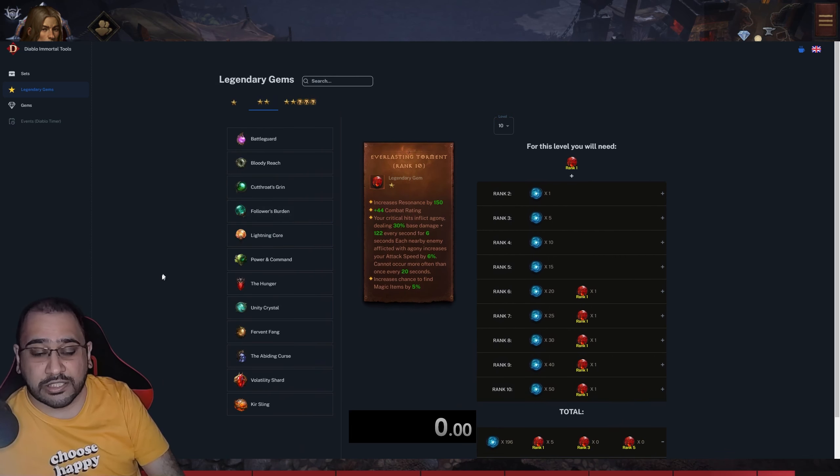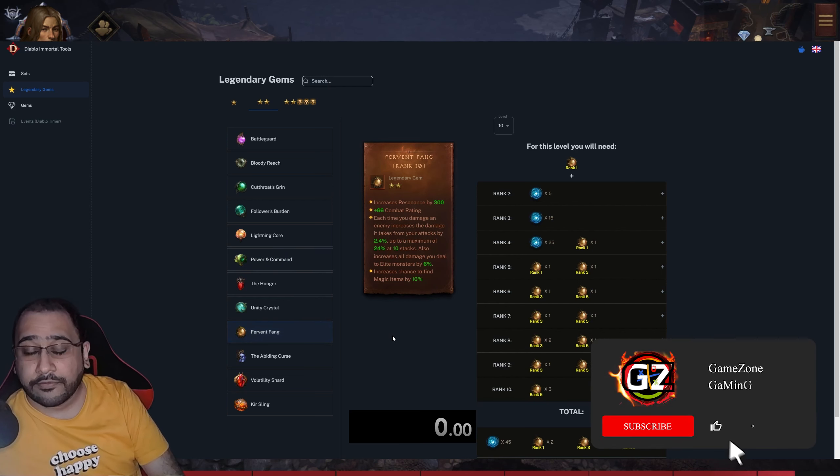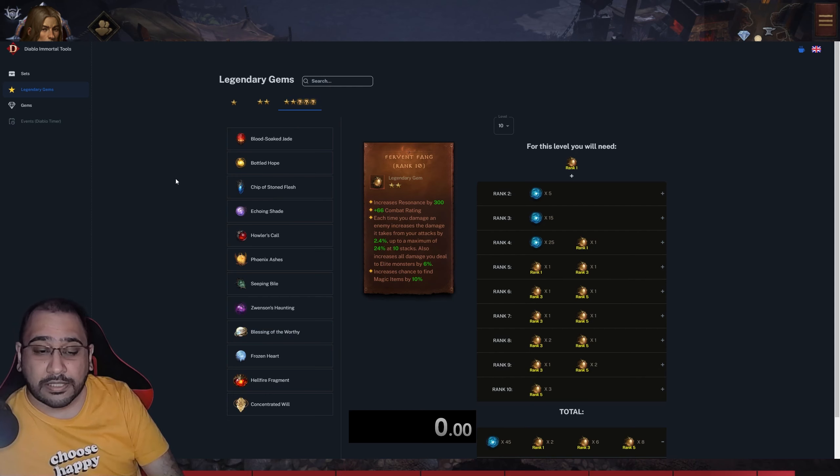For two-star gems, I'd recommend Bloody Reach if you're a range class like Demon Hunter, or Follower's Burden for Necromancer. Command Might could be useful for Necro or Monks since both utilize primary skills and skills simultaneously, so they can get more benefit. Far-Flung Fang is another good choice for free-to-play players.